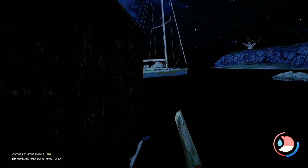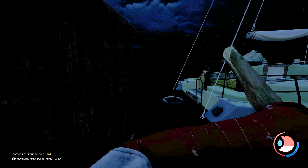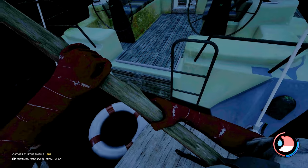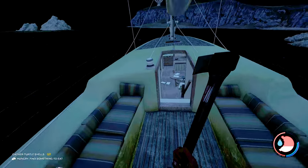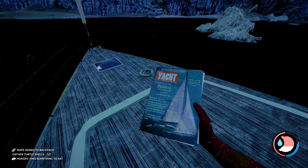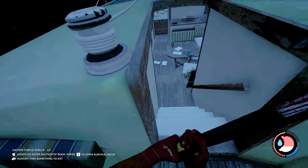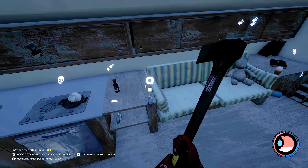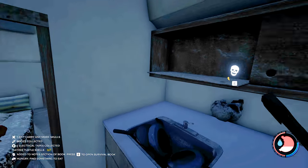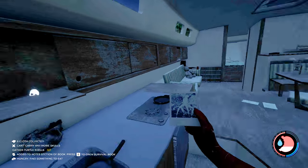Don't worry about your hunger, just worry about your calories - that's all that matters. Of course worry about your hunger if it's at zero, but hunger and calories aren't exactly linked. Get off here - I don't want to jump in the water because I don't want to get wet. Three ropes: one, two, three. I could probably build some lights in my base with that. There are two electrical tapes in here, some story items, some cloth.